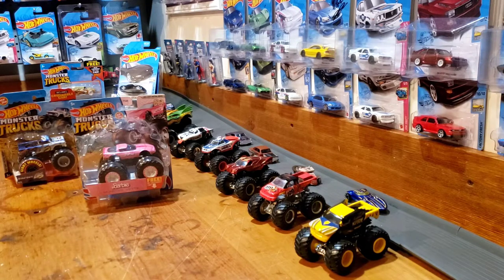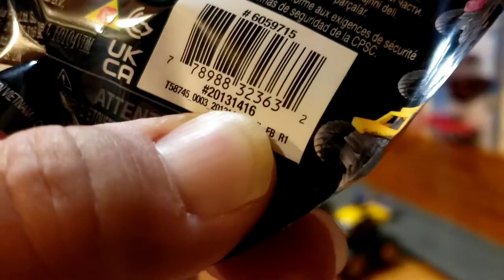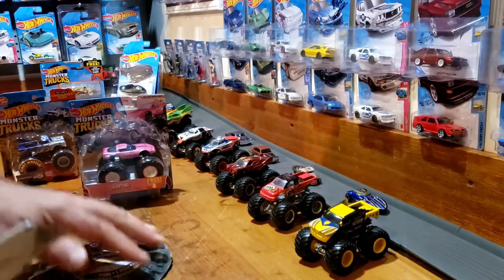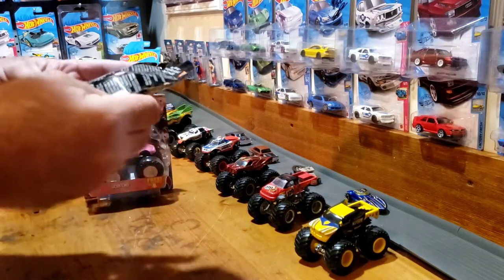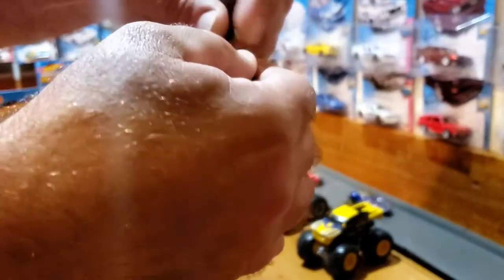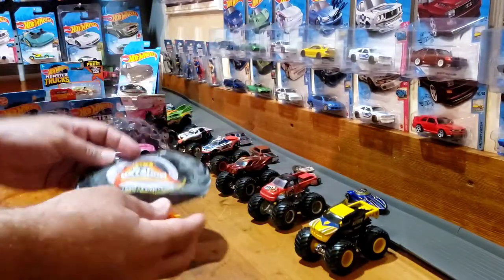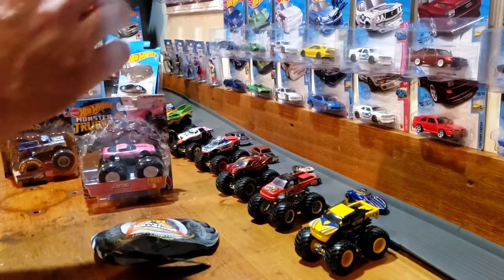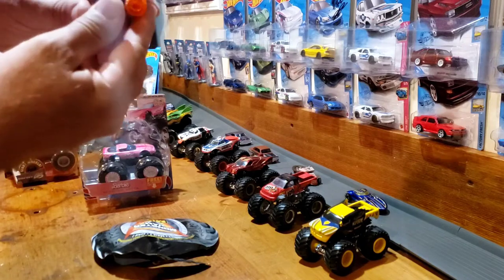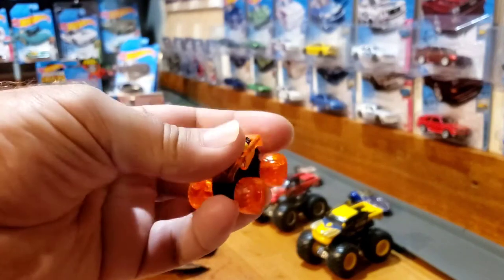First, let's see - we've got number 16 as the last two digits, and number 16 says it's going to be the El Toro Loco Sheer Madness. Let's open it up and see. It's got a little spot right here you can just grab it - and it is the El Toro with the transparent, translucent wheels or tires. Pretty cool!